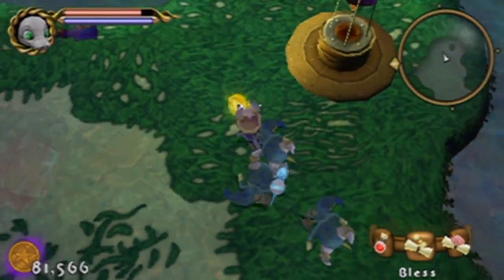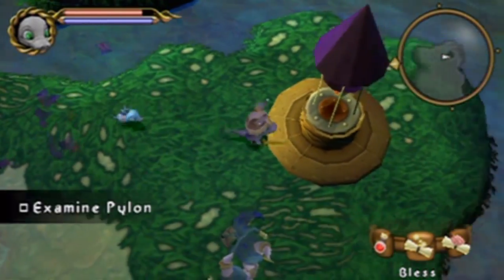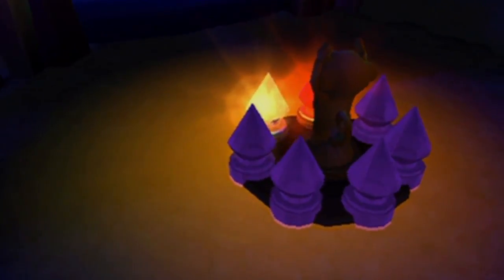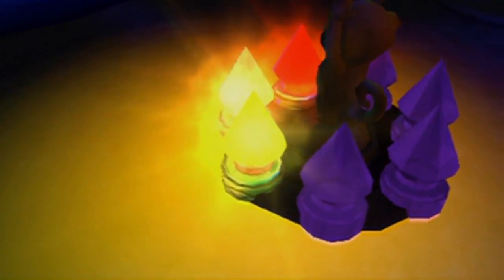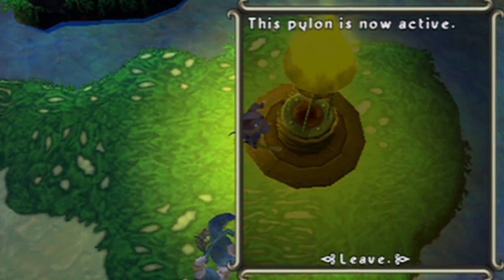Maybe I could have figured him out without having to heal, but whatever. Nothing in that. Let's activate this pylon. What color is this going to be? Probably yellow. Yep, we're right. You know, when you put the orange and the yellow next to each other, they don't really seem all too different.